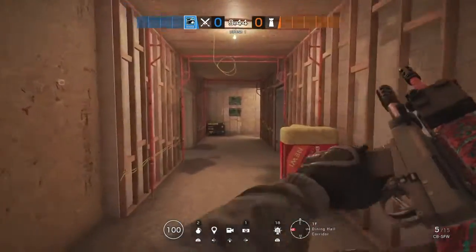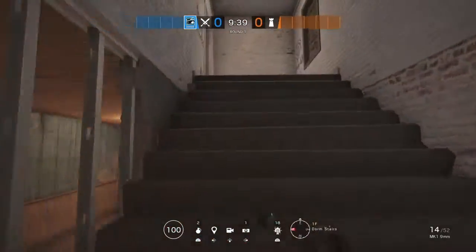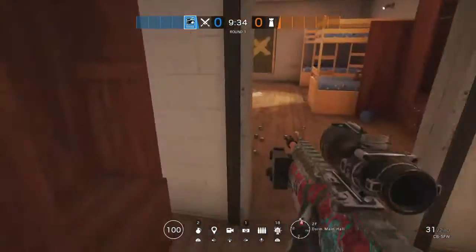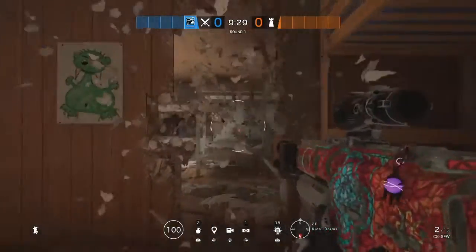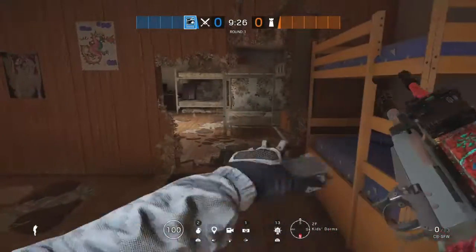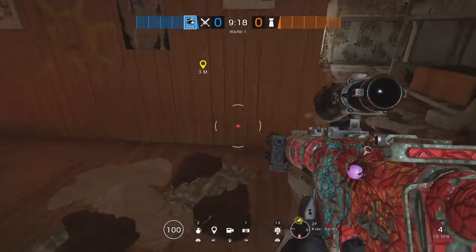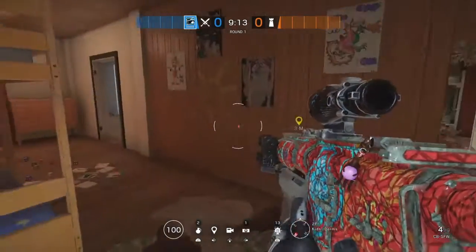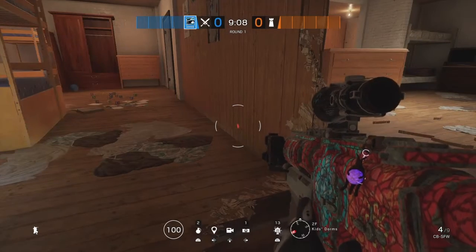First off, we have a spot you can use on defense for holding bedroom and white stairs. Take hold of white stairs in the comfort of the objective. You want to open this wall here — open it as much as you want. You can use just one of the rotations, but I'd recommend using the middle rotation and then reinforcing the other two. This peak — I don't know if anyone else has found it because I just found it today.